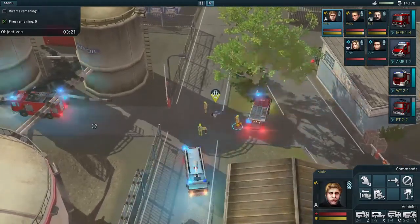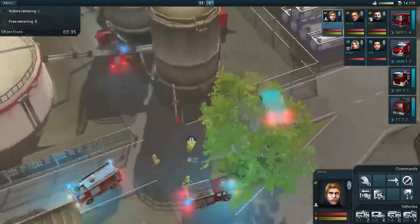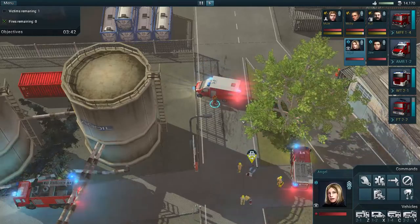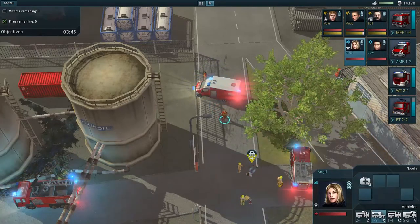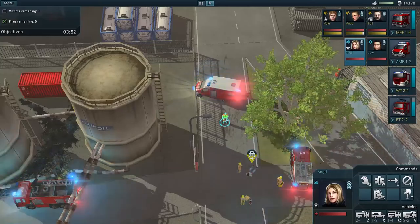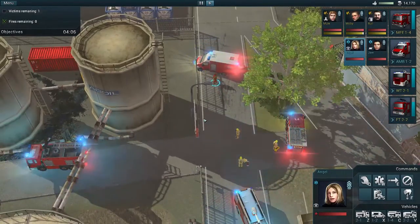If you hit transport to hospital, you actually don't have to return the tool, which is interesting. I like the lights on this thing — the radiation on all the buildings gives a nice little pop when it flashes, it's really nice. Oh, there was a hydrant right there — I didn't even see it, it was hiding on us! Angel had the paramedic kit — that's why she couldn't place that person on the stretcher. That was kind of a neat little detail.